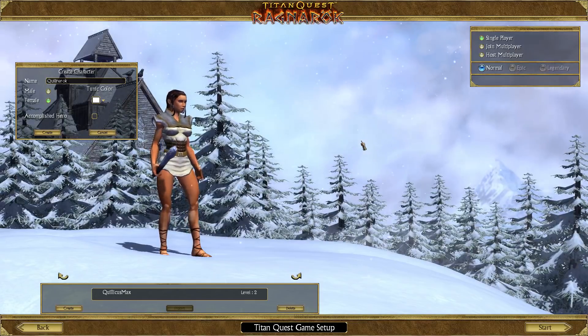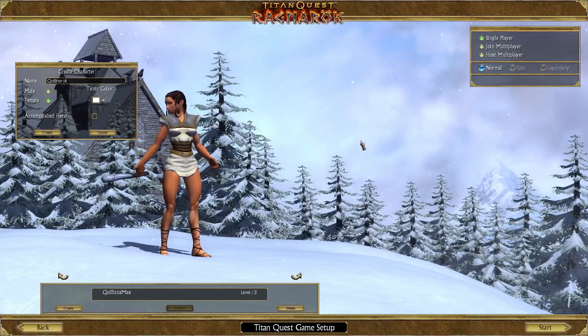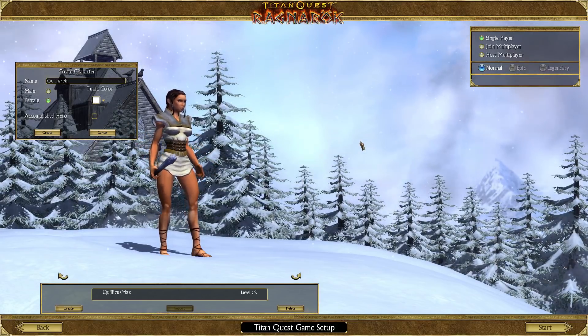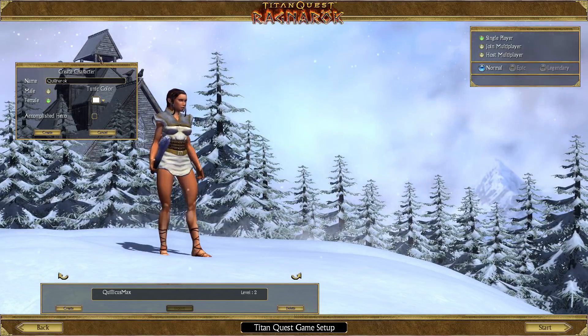The Anniversary Edition — I don't know if it came with Immortal Throne or not, which was an expansion. But Ragnarok came out. This adds a fifth act to the game and a tenth mastery. One of the things, if you haven't played Titan Quest before, that's amazing, is that you basically build your own class.